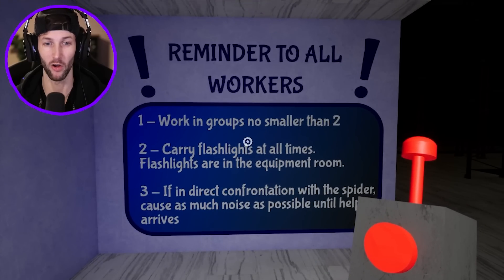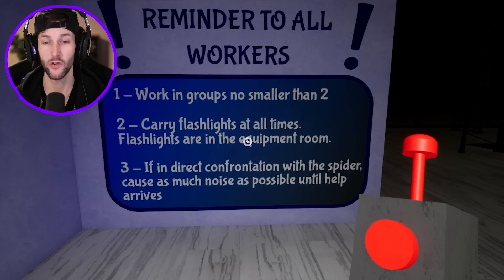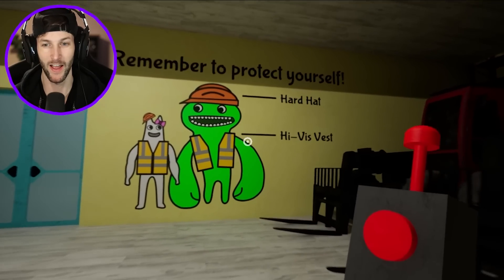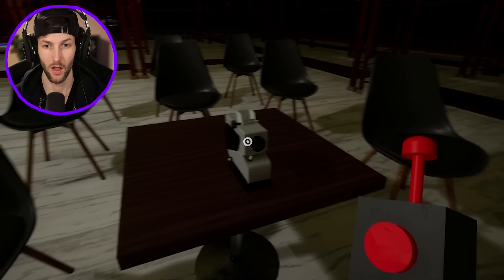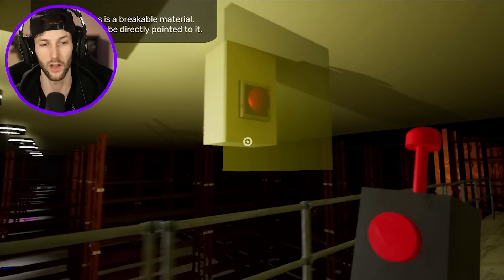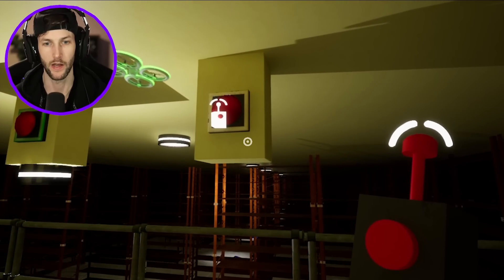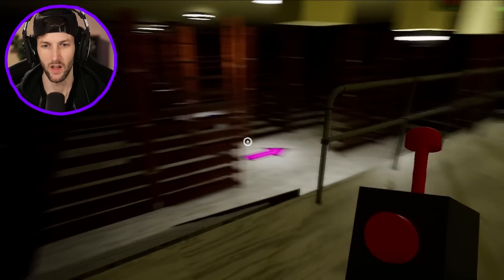Oh, here we go in the maintenance room. Reminder to all workers: work in groups no smaller than two. Carry flashlights and avoid direct confrontation with the spider. Cause as much noise as possible until help arrives. Let's just try to get this key card. Could it be down this way? Remember to protect yourself — hard hat and a high vis vest. Oh, we got a tape! We know where to use the tape. Let's try to see if the blue key card's up here. Yellow glass is breakable material — oh, we got more yellow glass up here, just like we had in the naughty corner.